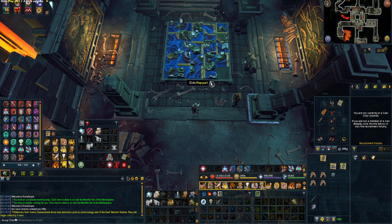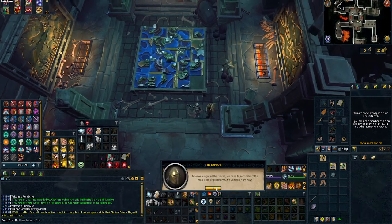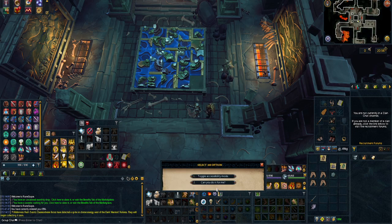After collecting the maps, you can add them to the table. We'll also be speaking to Raptor for a setting that players may be unaware of. Just speak to Raptor and hit option one to toggle the accessibility mode — make sure you turn it on.